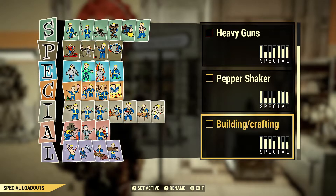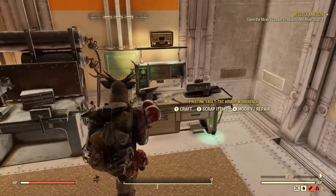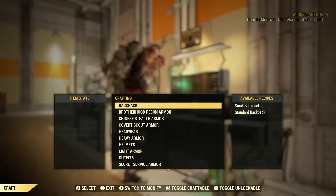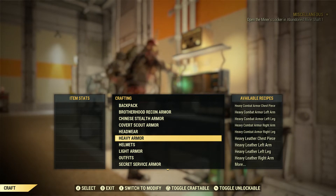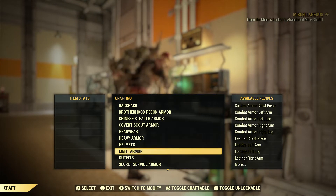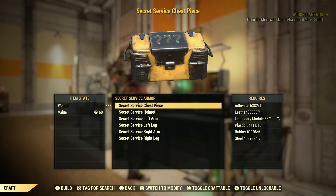Let's hop into our building and crafting and get to crafting new Secret Service chest pieces. Yeah, hope for the best as always. We want unyielding with whatever secondary stat, starting with weapon weight reduction. Hopefully we get a decent secondary stat, but I'm not really hoping for anything crazy.